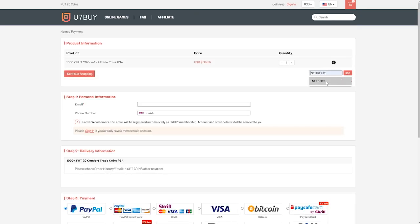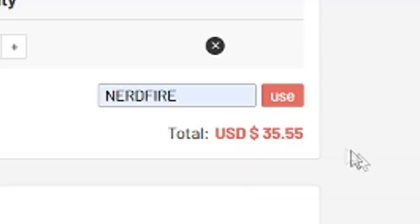Use code 'nerdfire' at the checkout for 5% off your order. Today we are back with a brand new video — as you can tell by the title we have got 20 of these big boy 92 plus double upgrade packs. Hopefully today we'll see some big pulls, and as you can probably tell by the title we've got one absolutely incredible one, so do not miss that.